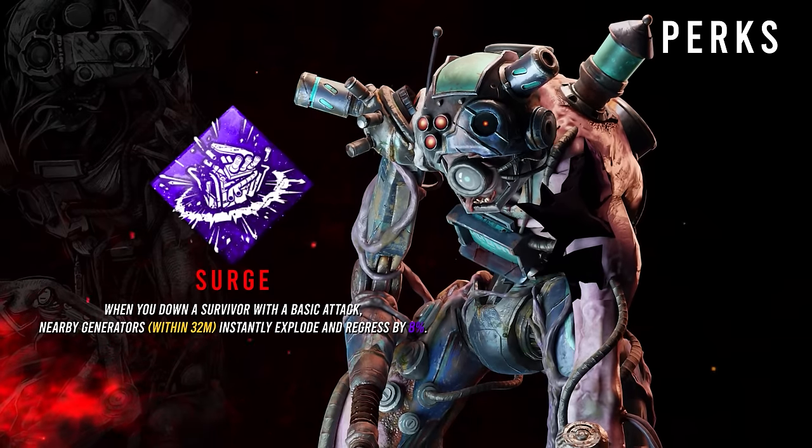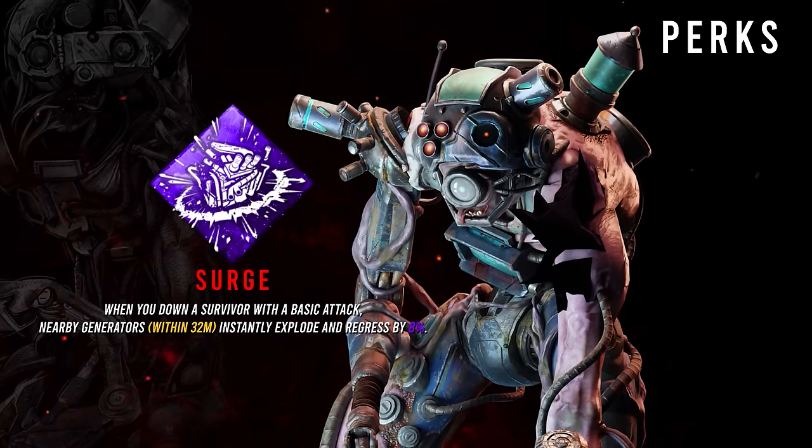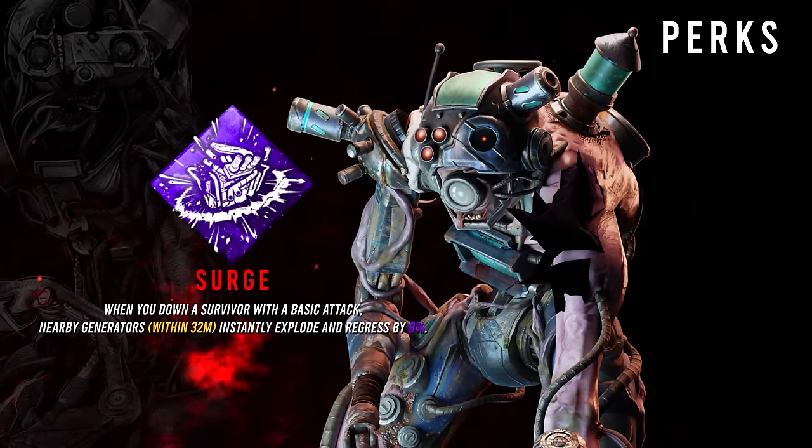Second, I have Surge. Putting a survivor into the dying state with a basic attack would cause all generators within a 32 meter radius to detonate for 8% progress and begin regressing.